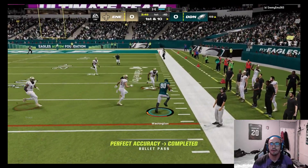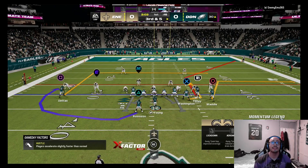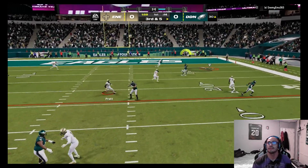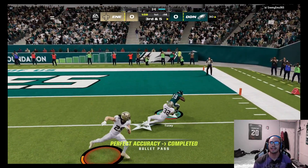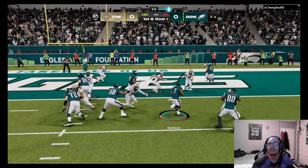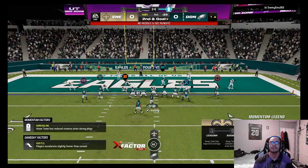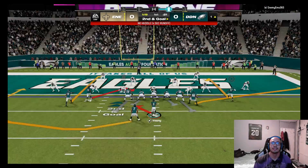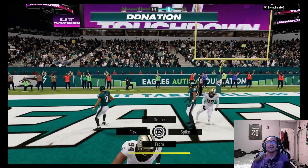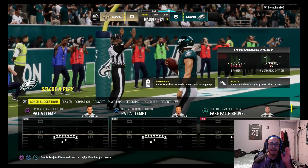Looking to hit Waddle or Cadarius Tony — somebody has to get open on the outside. Looks like it's gonna be Cadarius Tony, wide open, just too easy. Hit the blocks, Bijan fight your way through. No huddle, no huddle, get in there — boom! Bryce takes it in, gets in the end zone, touchdown Bryce Young!